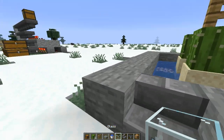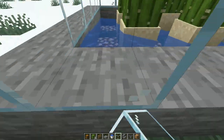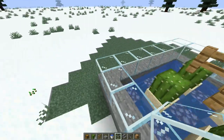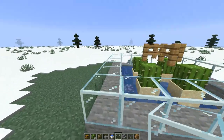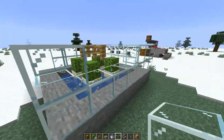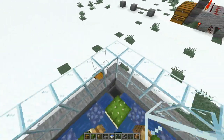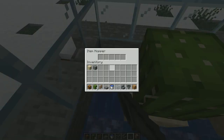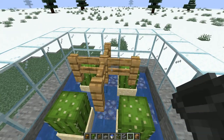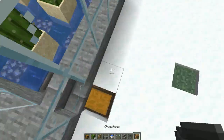Now you're gonna put some glass around the edge — you don't have to do this but it's an option. I'm gonna build some more farms that might include some animals or vegetables. You can put a roof on if you want. When the cacti grow, they hit the fence and break. When they break, they fall into the water, go into the hopper, and land in the chest.